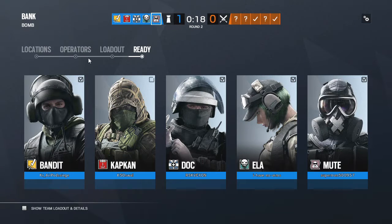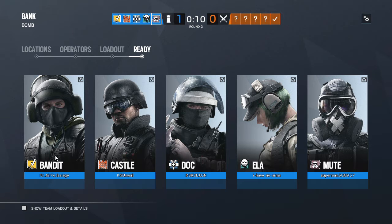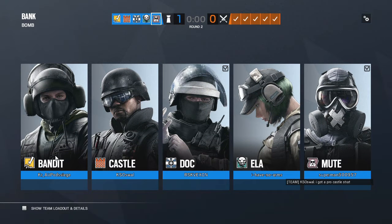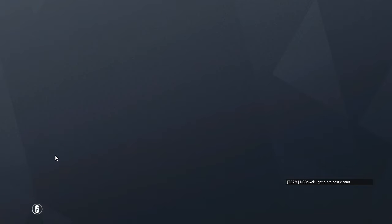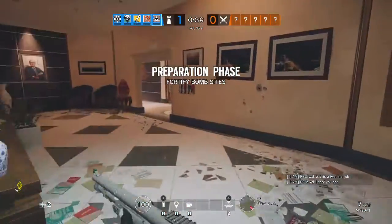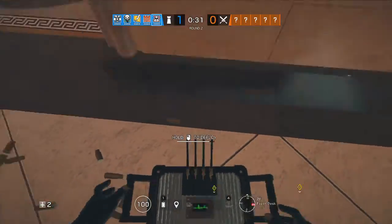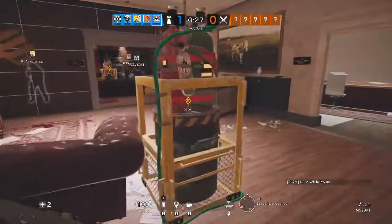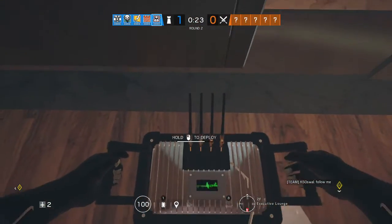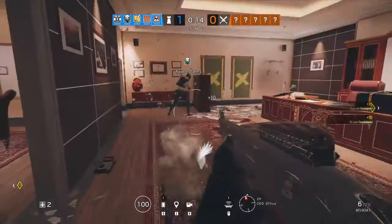A bomb must be located. This will be fun. All is reinforced! It'll slow them down. Jammer activated. Op 4 is located at a bomb. Land your defenses accordingly. Reloading!